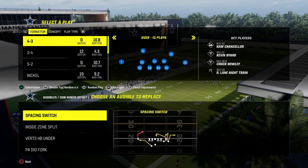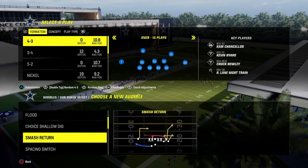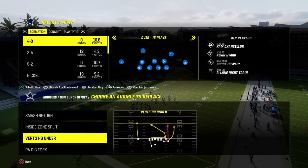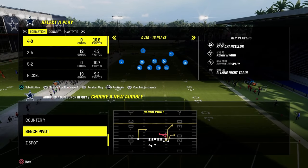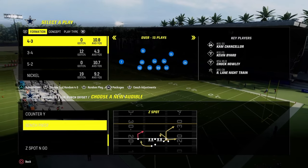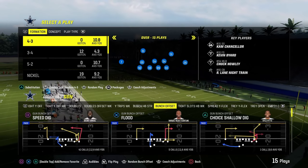In bunch, we actually have some really underrated plays that we can go to consistently. One of those plays is going to be Smash Return. Another play I like to have is just a quick run audible. We've got Verticals as a staple — bunch staple every single year. And then really whatever else you want to do is up to you. I really like to come out in either Z Spot and Go or Speed Dig, so we'll just put Z Spot and Go in here. That's pretty much my audibles.